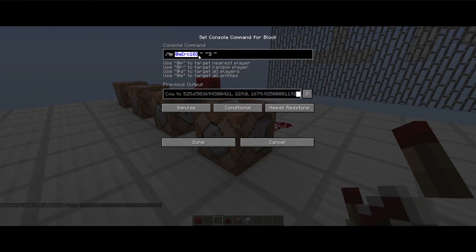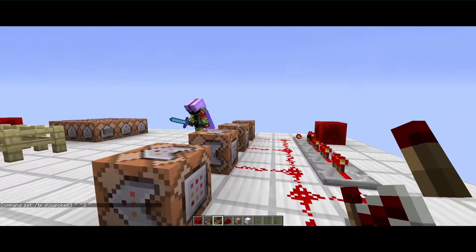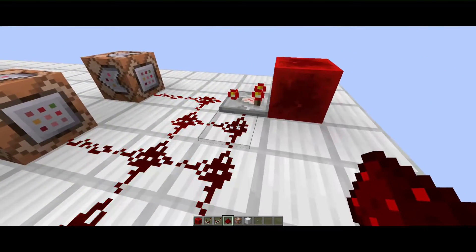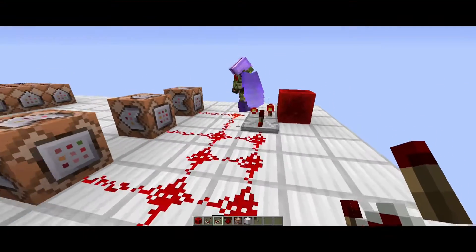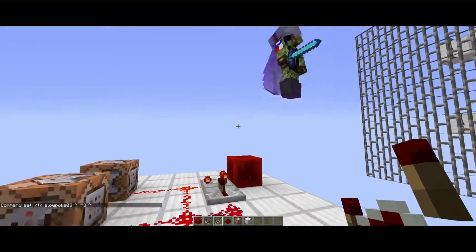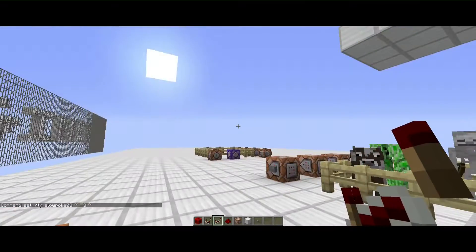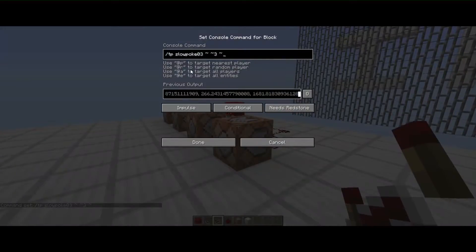You could also take out `@e` and put in a username like 'slowpoke'. It needs at least one redstone repeater — there's only a certain part of the circuit that will actually fire. Now he's bouncing quite a bit — he's flying in the sky!